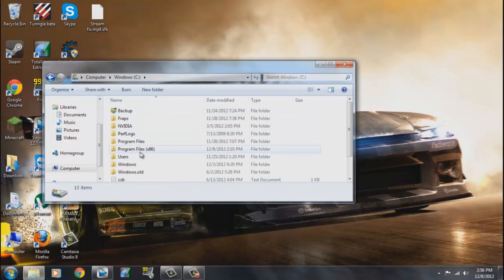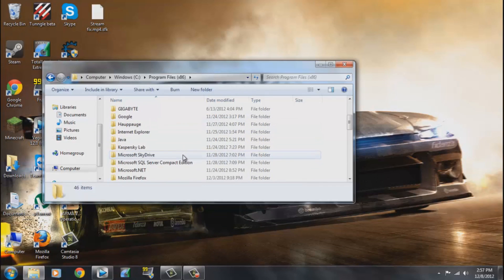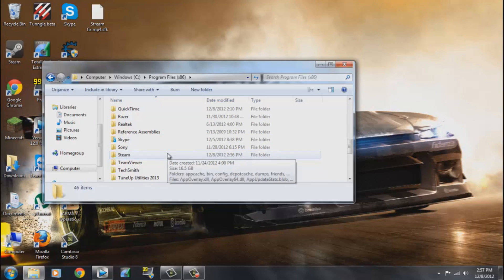Go to My Computer, your hard drive, then Program Files or Program Files x86 depending on your system's bits. Mine is 64-bit, so if you have a 32-bit then you would click Program Files; 64-bit uses x86. Now you might have an ArmA 2 folder in here — just drag it into the trash. Get rid of that, you're not going to need it and it'll help you out in the long run.